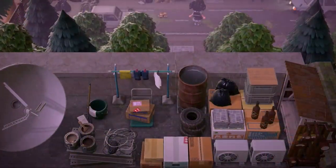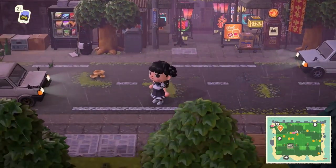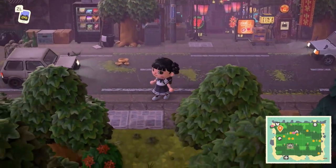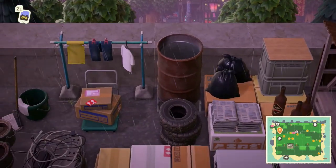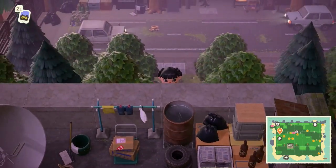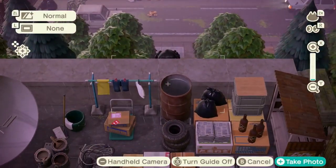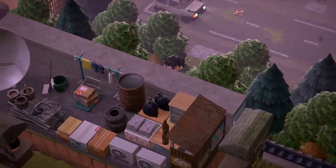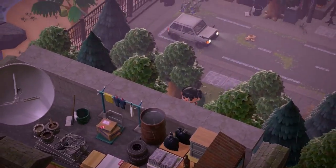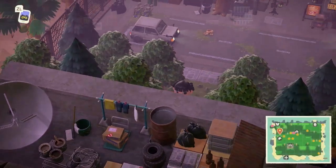I did get lost a couple of times and missed several locations throughout my island tour. So when you come and visit this dream address, be on the lookout for these little hidden rooftop builds like we're looking at right now. I love this build so much because it really does capture the vibe of Stray. I'm pretty sure there were a few others that I missed, so just be on the lookout for these really cute little rooftop builds that are kind of hidden behind other builds.